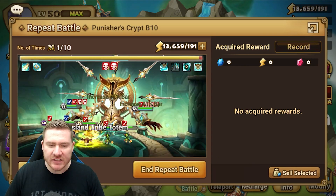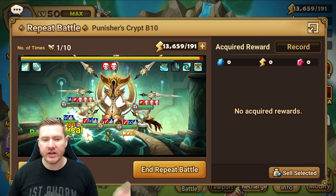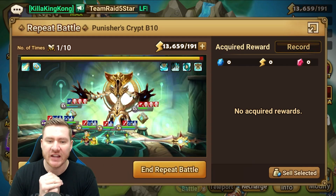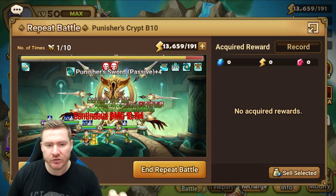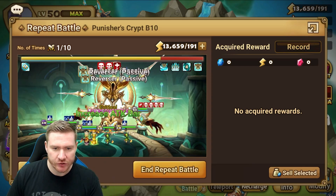We tried Fran instead of Tattoo. After the stream I put in Riley instead of Fran and it has not failed a run since. This seems to be a 100% success rate Punisher's Crypt team.